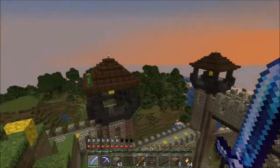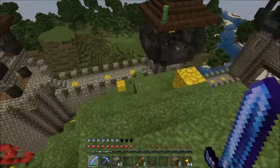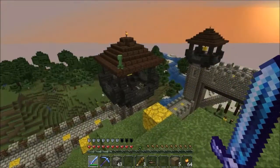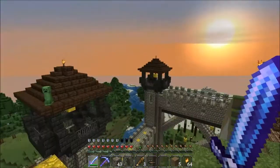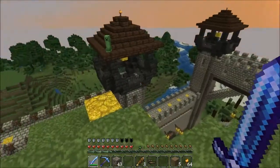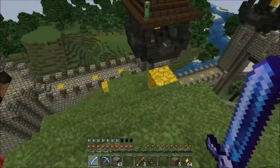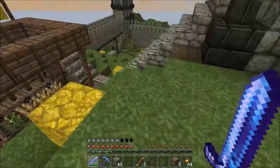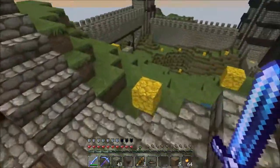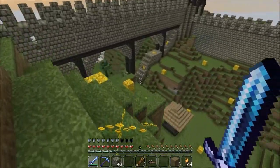I changed all of these towers that had sort of plain roofs on them. Like these two, I made them so they have these little black basalt bricks, and this one's like a lookout tower. I thought that was pretty sweet, didn't look too bad.